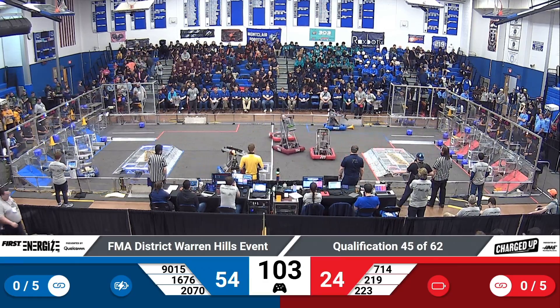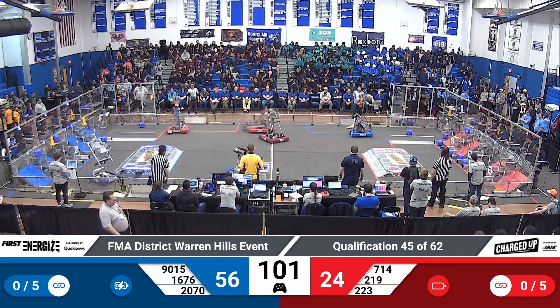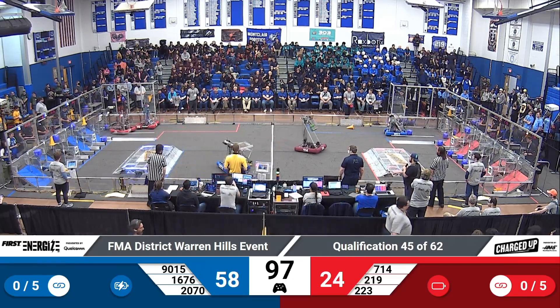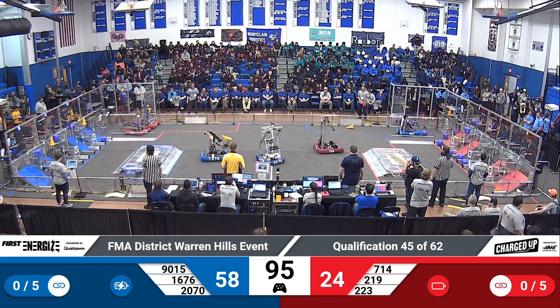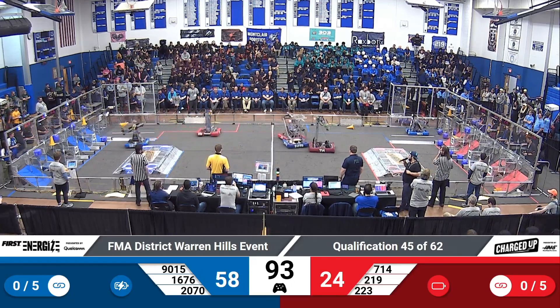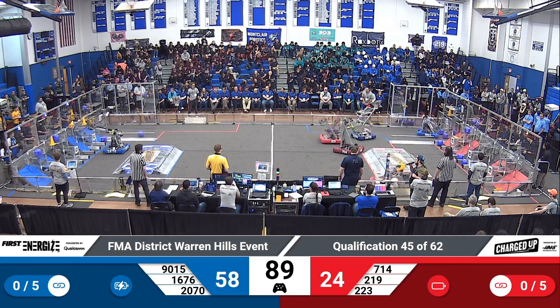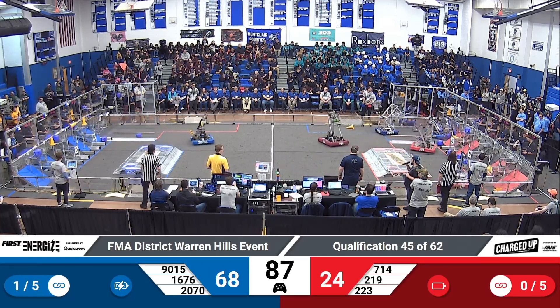223 Extreme Heat funneling some game pieces over into the respective side of their Alliance station. Paskak 1676 with a cone held up high — a nice and easy drop onto one of the upper nodes, creating a link.